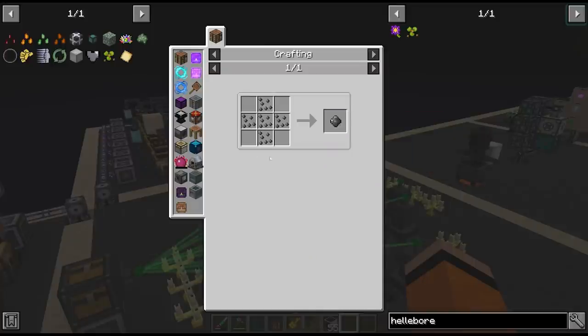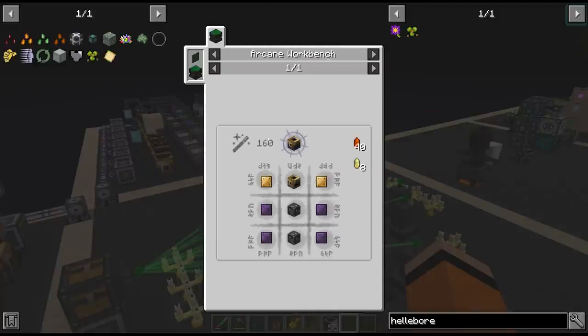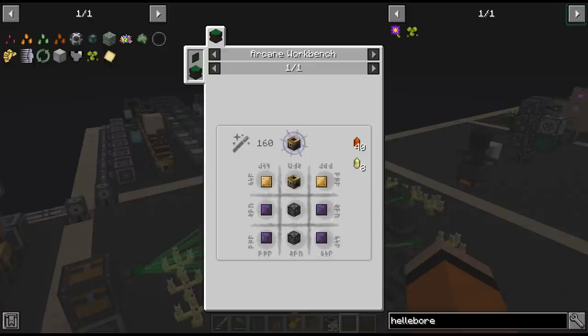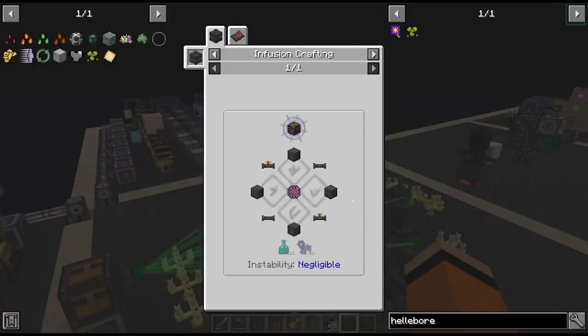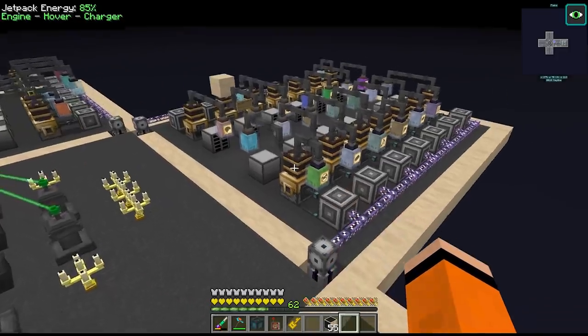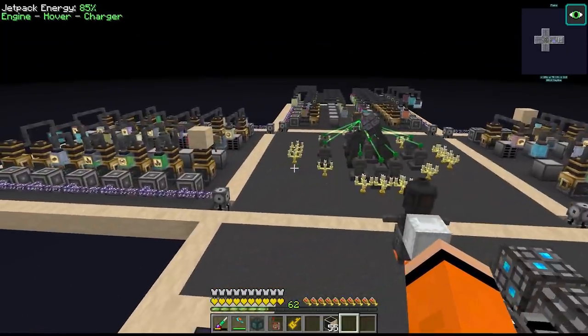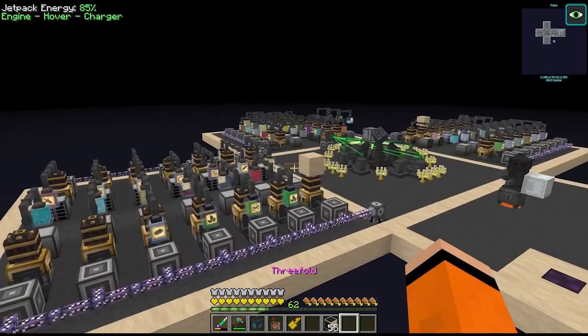We do have all the mortem chunks, but we have to build some smelteries and I've been meaning to do this for a while - I've been dreading and putting it off a little bit. We need to make like hundreds of thaumium plates and 82 alchemical constructs. If we're going to make one of these thaumium essentia smelteries we may as well upgrade them all at once. Let's see how long this is going to take.